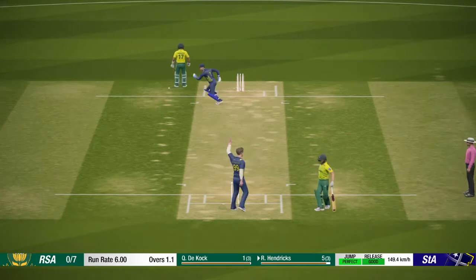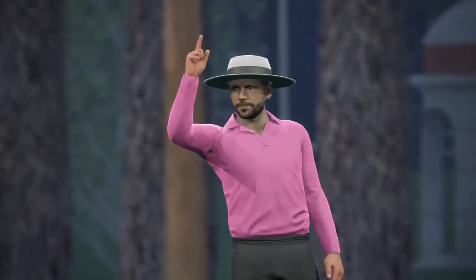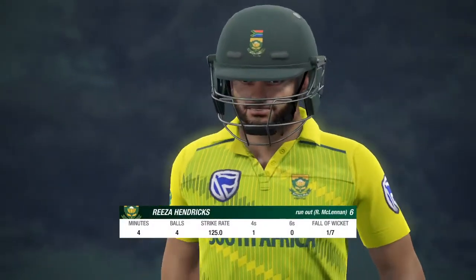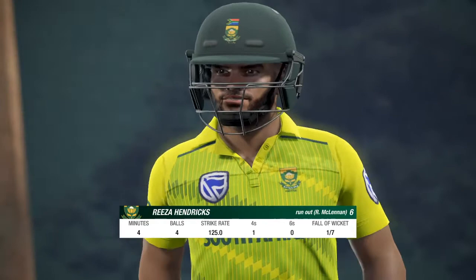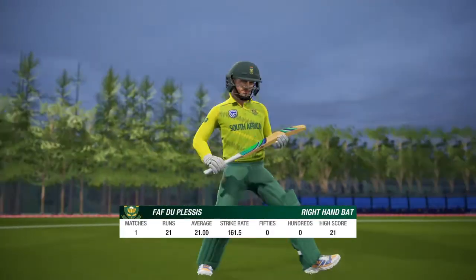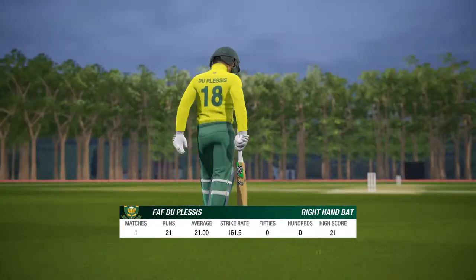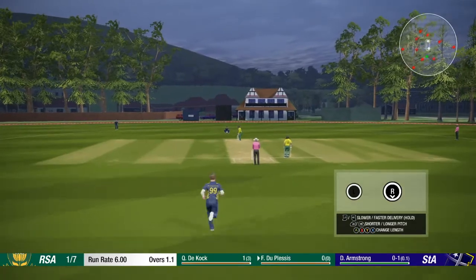That's a great piece of work there by Seagal, and I think that's going to be out — yes it is. Not great running there by Reza Hendricks. McLennan's credited with it in the scorebook, but we're going to give it to Seagal — great work out on the boundary. One for seven now South Africa.